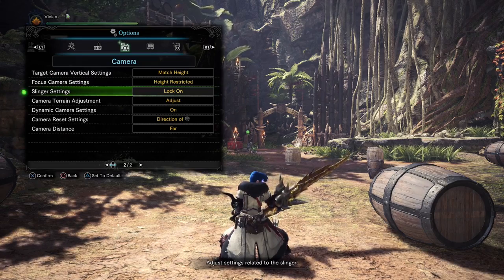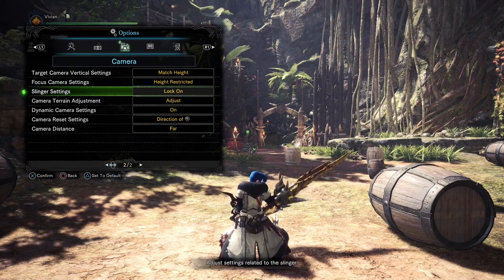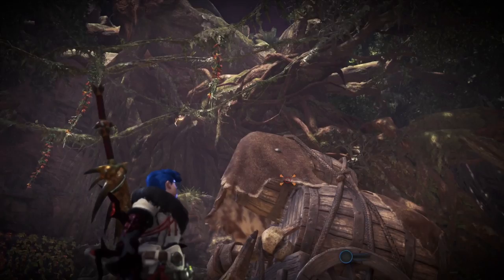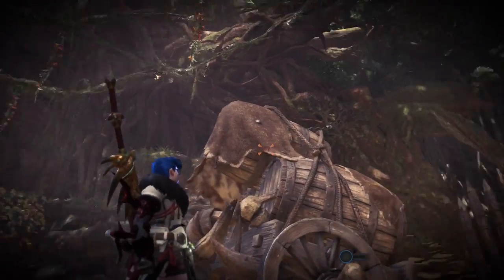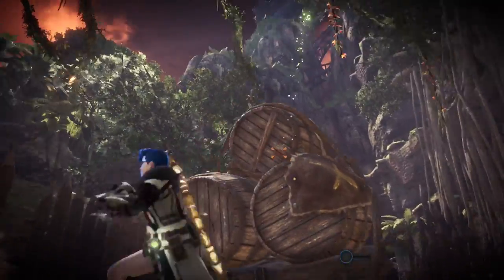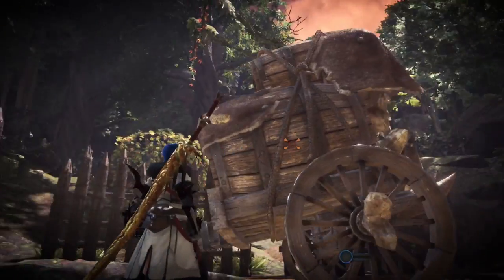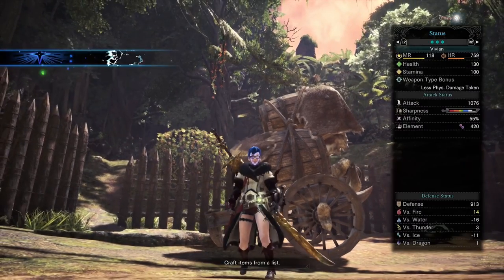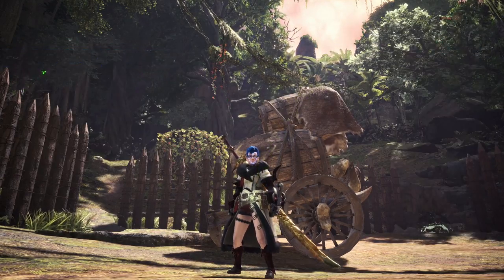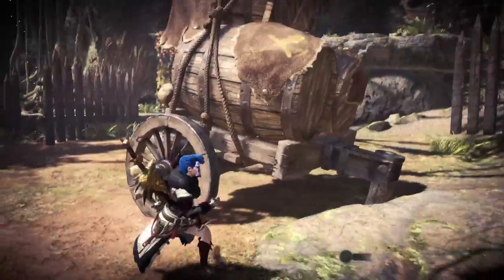On the next page we have slinger settings — this one is a little contentious. You can set it to lock on or not lock on. Lock on has obvious advantages: you snap onto monster parts making it easy to land shots. The problem is it always locks onto the center of body parts, making it easy to accidentally clip onto a different part when trying to clutch claw. Also, slinger ammo and the clutch claw are projectiles, not hitscan — they have travel speed. If a monster's head is moving, it may move out of the way before the clutch claw lands. Without lock on you can lead your shot and weave it better, avoiding accidentally hitting wings or legs when aiming for the head.